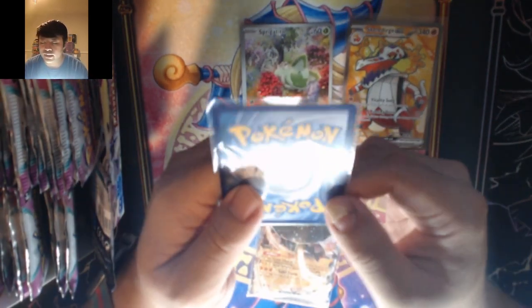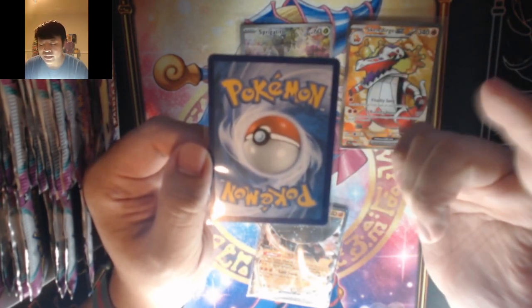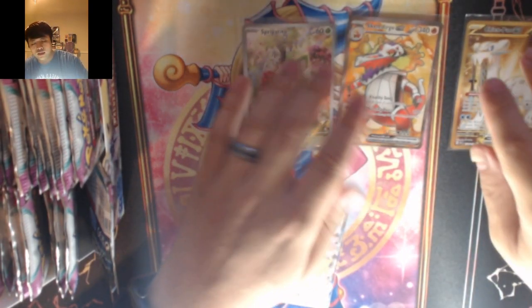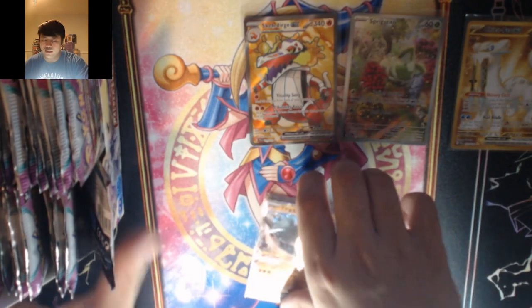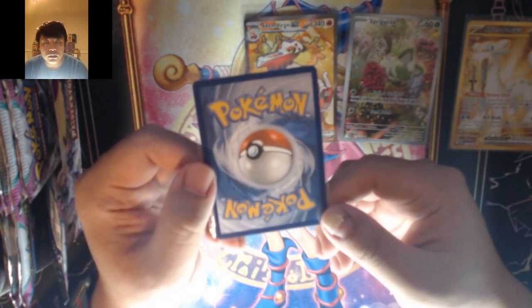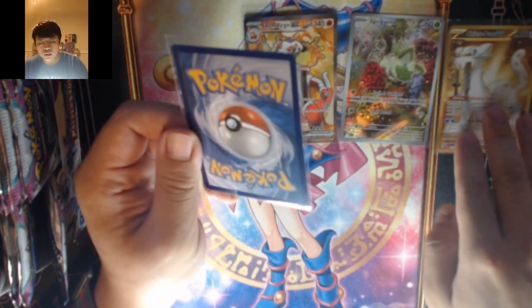The centering on this Chien-Pao looks pretty amazing on the front. Hopefully it looks the same on the back — let's flip it around. Off center, it's shifting towards the left. Top and bottom it is a little towards the top unfortunately, just a little bit. The Ting-Lu EX centering is actually pretty good, I'm not gonna lie — pretty good.